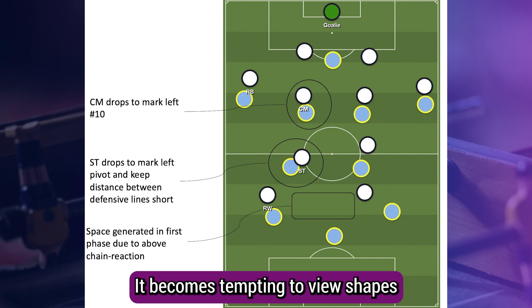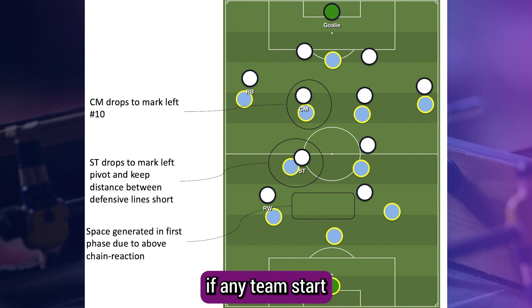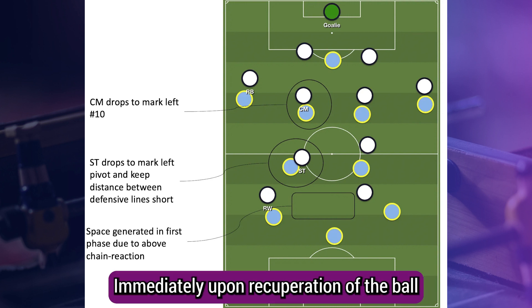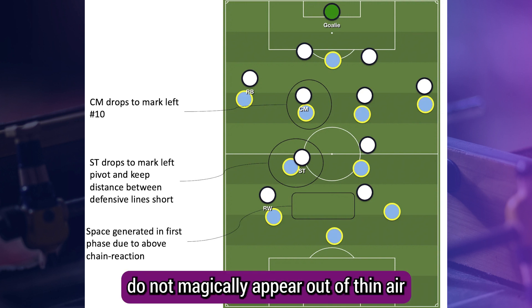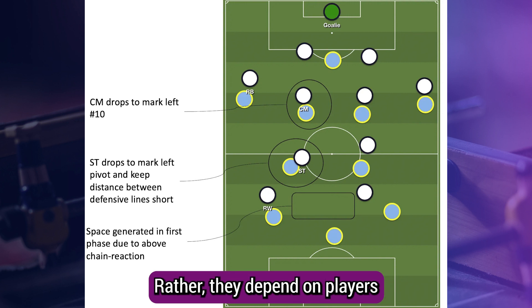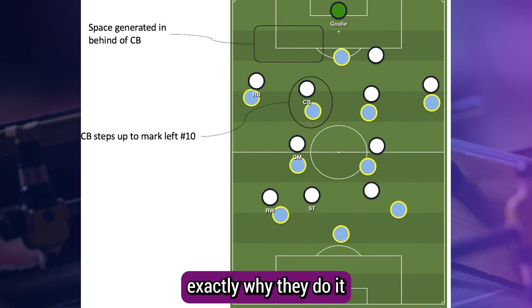It becomes tempting to view shapes or formations as fixed structures, especially when they are depicted as stills. But little if any team starts — that is, from their defending structure or their structure immediately upon recuperation of the ball — in their box midfield shape. Superiorities do not magically appear out of thin air as the XI step onto the field. Rather, they depend on players' movements and counter-movements. How teams get into their box midfield shape can help us understand exactly why they do it.